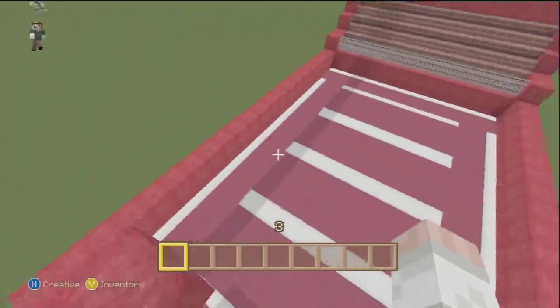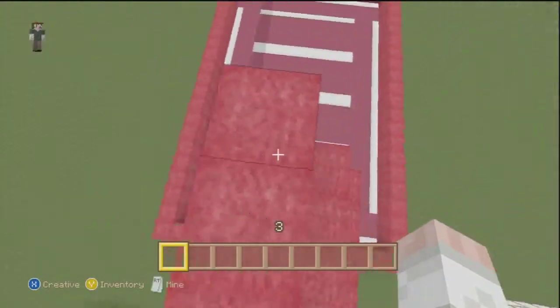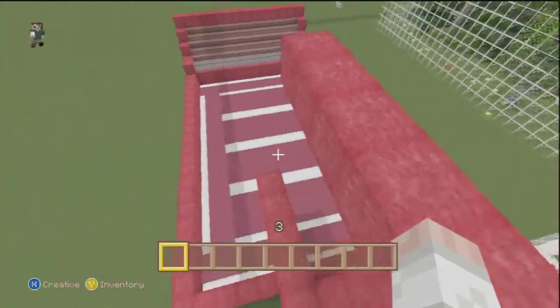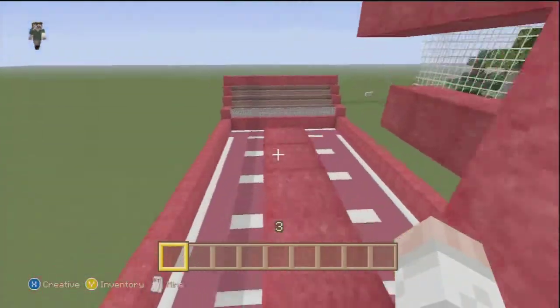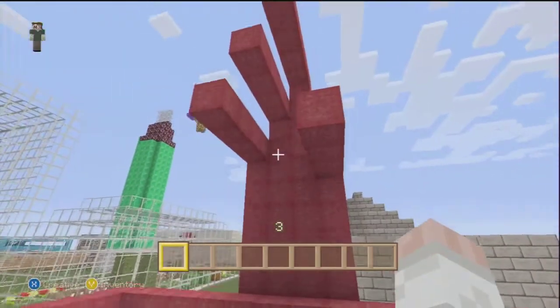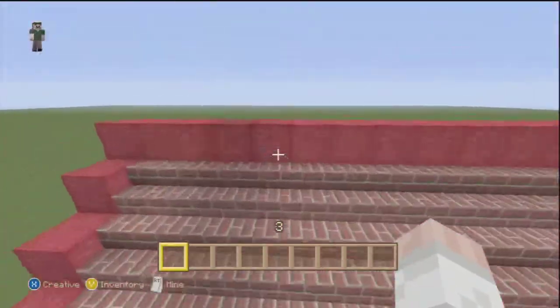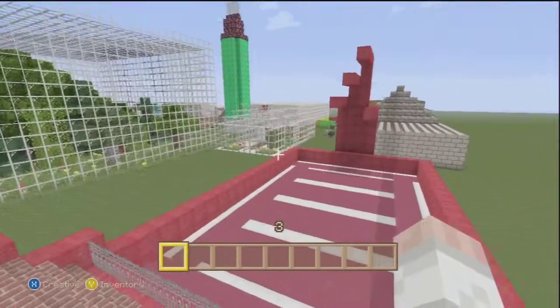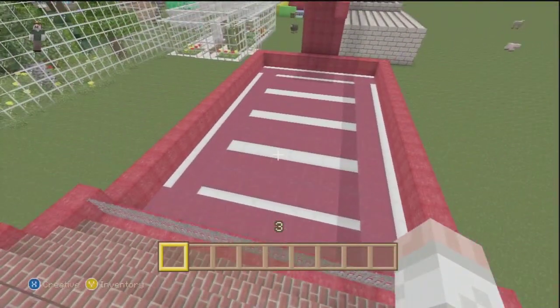You've got four layers, four things where you can jump off and there are different heights obviously. To make this, you literally plant beds down in a nice pattern like I've done, and then go up with red wall around. And then I've made a seating area in my trampoline, but that's obviously optional - you can do that if you want because it does take a bit more time.